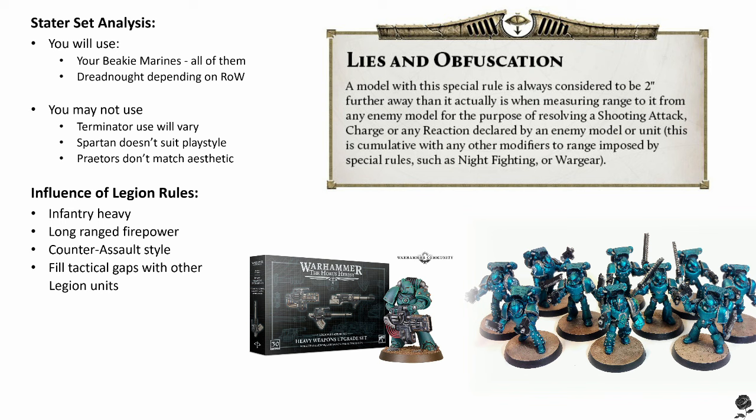You really want to exploit that extra 2 inches and punish your opponent for making mistakes, not to mention failing charges. A common Alpha Legion strategy, Right of War dependent, will involve taking ample long-range weapons to ensure your opponent needs to come to you, and having a number of assault-based units to make that crucial counter-assault. You want your opponent's units running up the table, firing at them while it's happening, with their weapons at minus 2 inches. The big one is that extra 2 inches when they go for that final assault. Take advantage of a failed charge or two to then make your own charges.